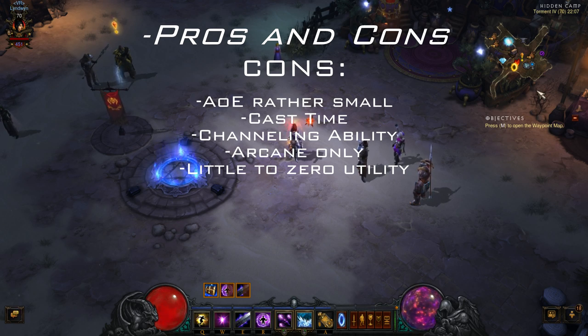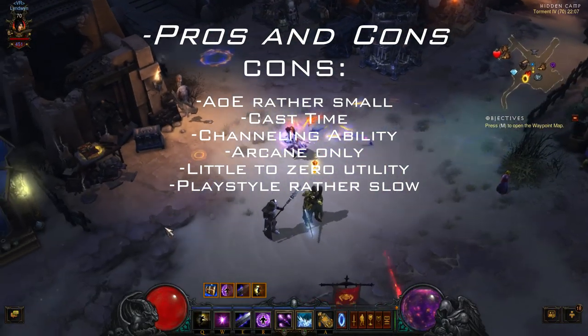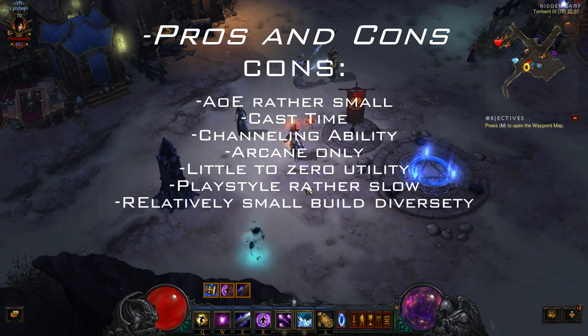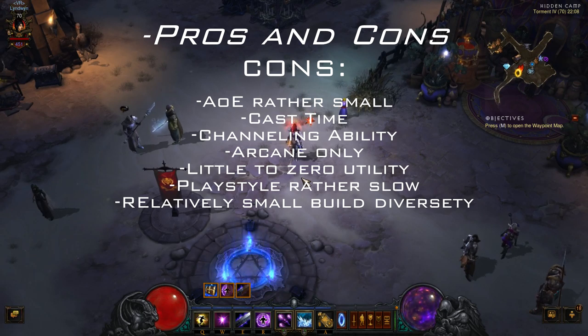The playstyle is rather slow. You play it hard, kill the pack, walk, elite pack, Frost Nova, nuke it down, next pack. It's not like the flashy Barb whirlwinding around jumping from pack to pack with the earthquake set, everything explodes. It's just a little bit boring. And build diversity is also not that great — you may need to deal damage with Arcane Torrent regardless of what you swap around.